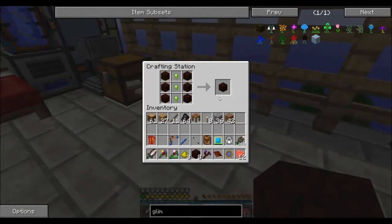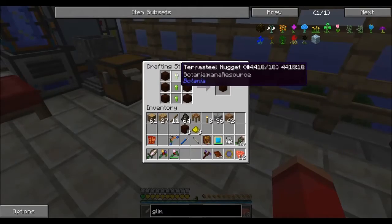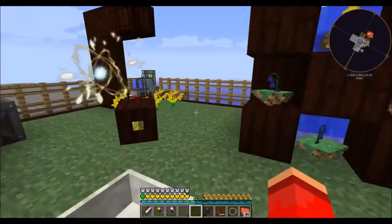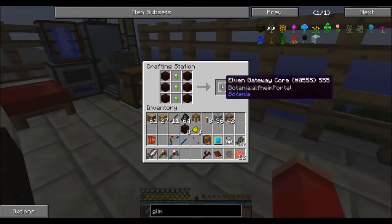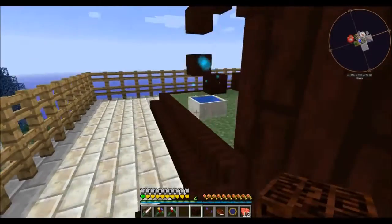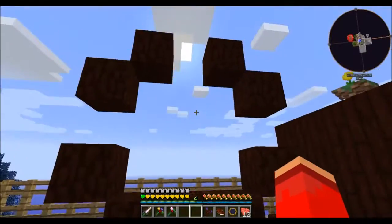We need a few things today, so I'm going to get started on working on the Alfheim portal. First thing we're going to need — I needed some Terra Steel nuggets, so I made ourselves some Terra Steel, which is why we're a little bit lower on mana right now. So we're going to make ourselves the Elven Gateway Core. What this does is it's the activating block for the Alfheim portal. It goes right here in the middle of the bottom section.